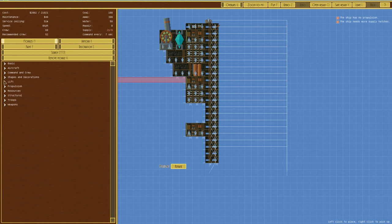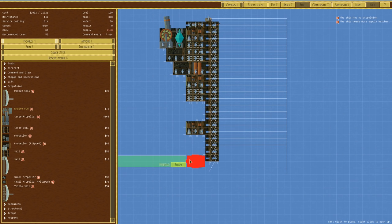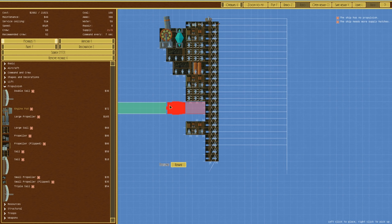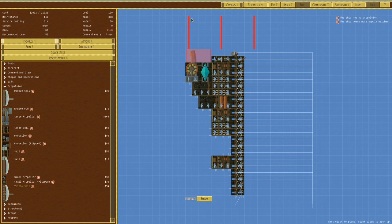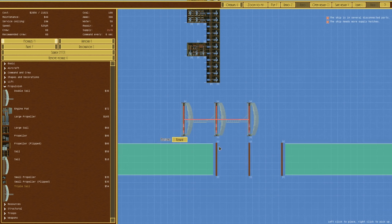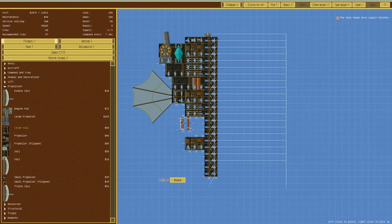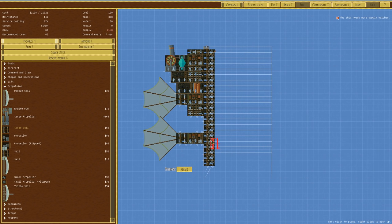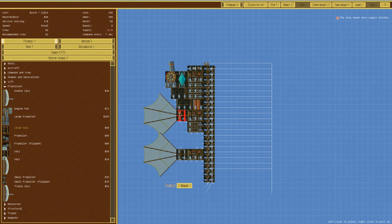Service ceiling is only 51 meters - nowhere near good enough. We also haven't got a way to make this go forward, which is generally suboptimal. We could have an engine pod on the bottom, although that would probably end up clipping and breaking. We could go for sails - I'm not against using a sail, I do want to make a galleon type thing at some point. Let's go with two large sails - not overly fast but it will work.